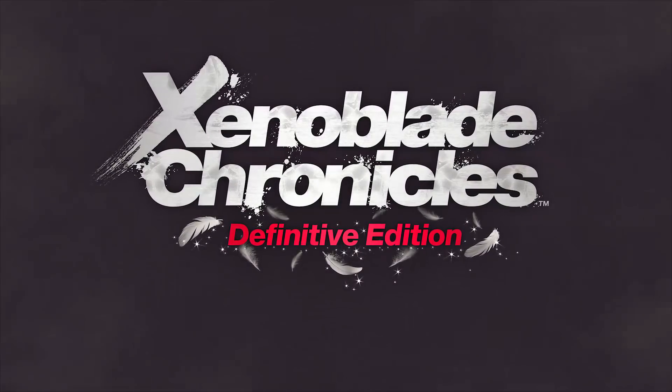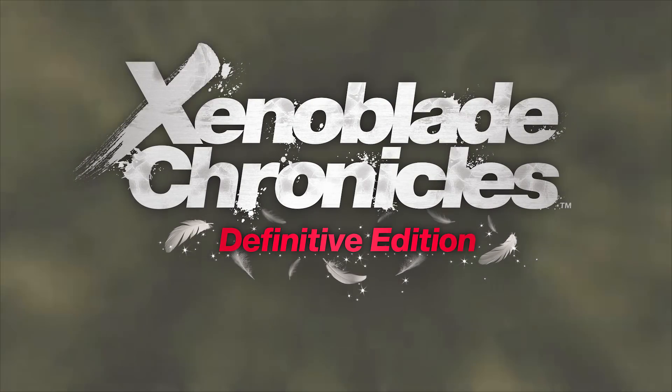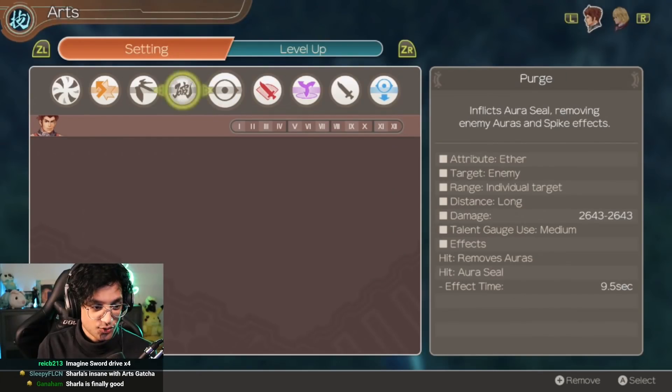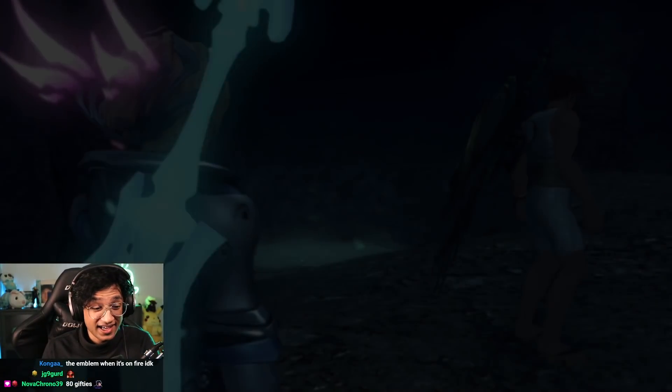Xenoblade Chronicles Definitive Edition is a game typically played in a normal fashion — no mods, no shenanigans. But what if I told you there was a way to randomize your character's abilities through a glitch in the game? Meet Arts Inheritance, also known as Arts Gacha. With the right setup you can do some truly insane stuff with this game. No modifications needed.